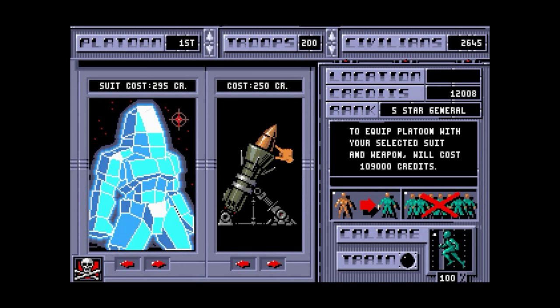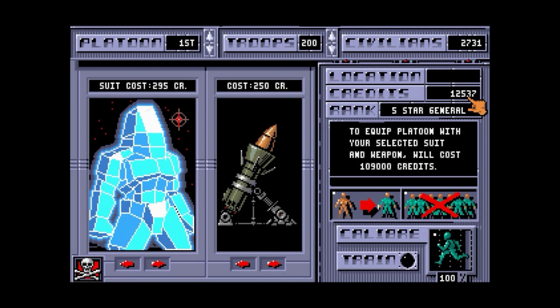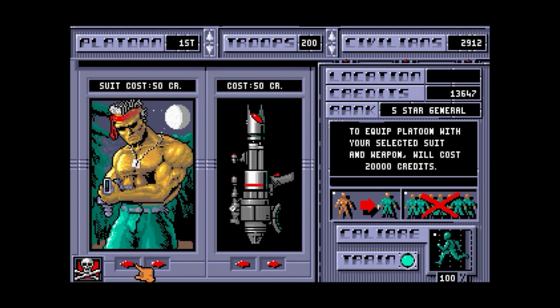If we go back to my army screen, you can see these guys are fully trained. I've got 12,537 credits. This will cost me 109,000 credits — I can't afford that. I need to lower my plans. Even the most basic commando-like army costs 20,000 and I've only got 13,000. There's no point making platoons of less than 200 troops because it'll get you nowhere. These guys if deployed are just going to get wiped out. If they were all Arnies they might succeed — he did take on Predator single-handedly — but this guy is no Arnie. He's not even Sylvester Stallone. He's got no eyes.